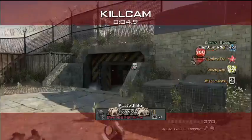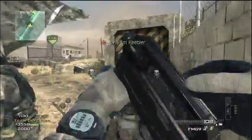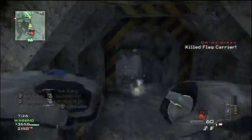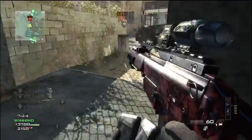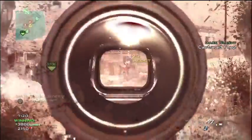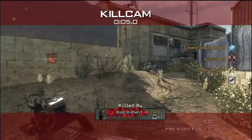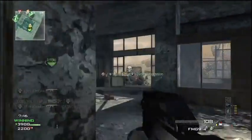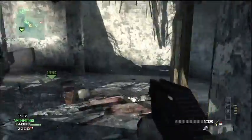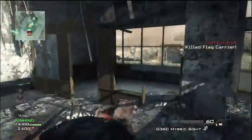There are still killstreaks in the support package that give you the ability to get kills — the stealth bomber is in there. That's about the only killstreak in the support package I know that gets you kills off the top of my head. The class setup I'm using is the G36 with hybrid sight and red camo.